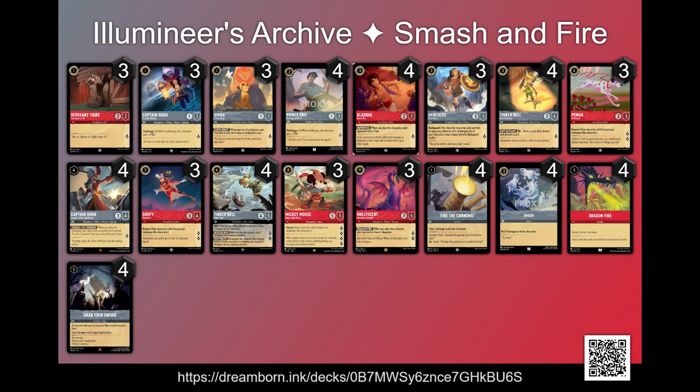Our low cost cards give us some base bodies to put on board. Captain Hook answers a lot of cards — he lets you answer cards such as Cheshire Cat and the yellow Simba, which makes him very good. The Simba we have here lets us filter our hand, and Sergeant Tibbs just gives us a base 2-2. Our other one cost card is Fire the Cannons. This is one of our key sources of removal and it gets recursion from Captain Hook, Captain of the Jolly Roger. Prince Eric is our only two cost — we wanted to have the potential of a card to play on turn two.